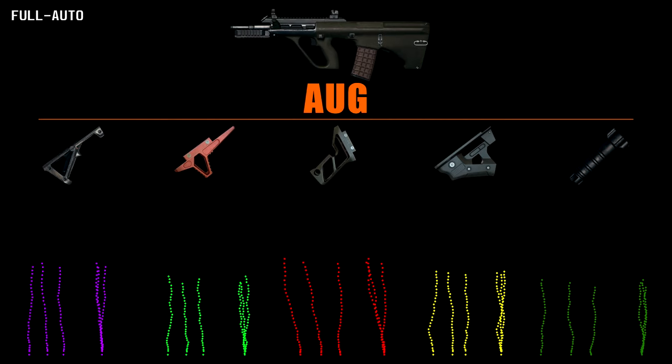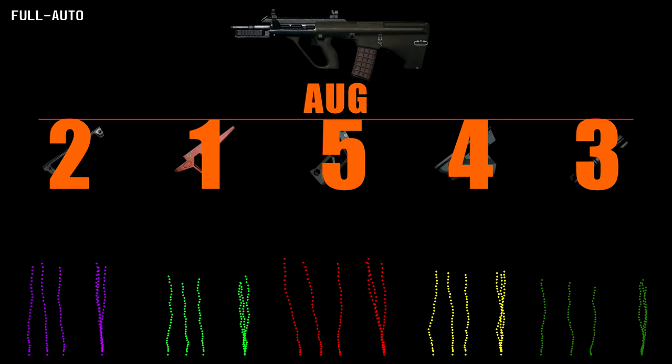For spraying with grips it is easy to see the vertical grip reducing recoil, but as the AUG already has very low recoil, I would personally use the half grip here as it gives a little vertical recoil reduction but also keeps the horizontal recoil in check a little more. The angled grip also coming in a close second. For obvious reasons you would never use a lightweight grip for spraying. My ranking here is: half, angled, vertical, thumb, lightweight.